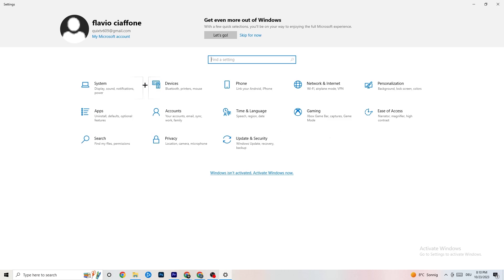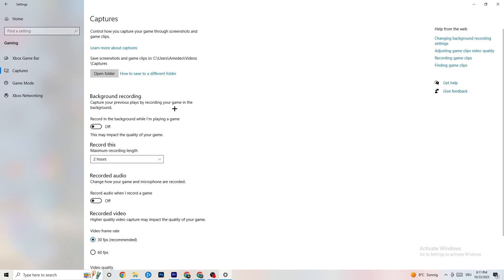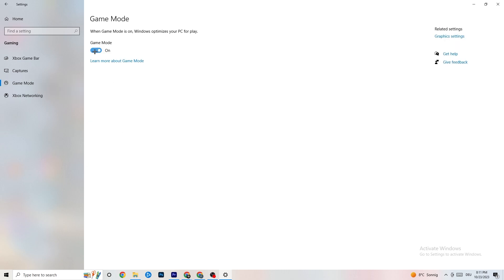Click on Gaming. You'll see Xbox Game Bar — turn it off, you don't need it as it will drain performance. Go to Captures and turn that off too, since background recording can cause mid-game crashes, prevent the game from starting, or cause FPS issues. Then go to Game Mode — try it both on and off to see which works better for you.